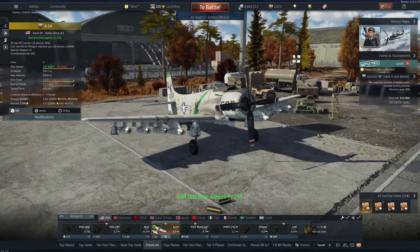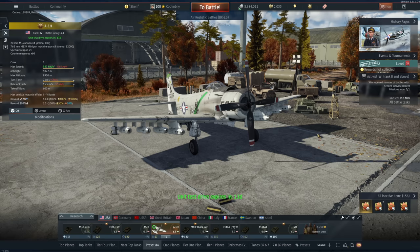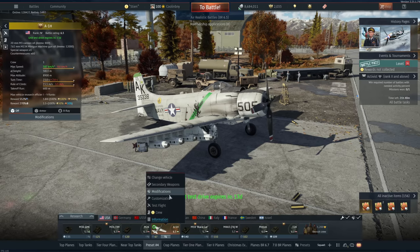I actually used this on the dev server before when it was incomplete — the miniguns didn't have any stats on them, didn't tell you what the fire rate was. Now it does, so this is the completed version of the plane. I'm going to be playing this in air battles and I'll try to do some CAS with it as well so you can see exactly what this can do in different situations.